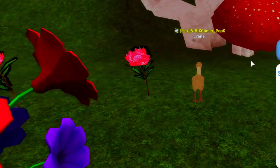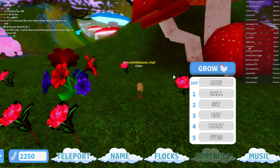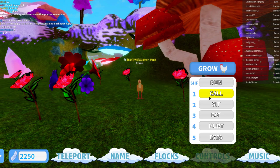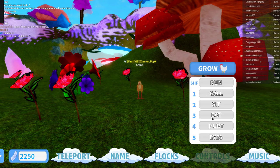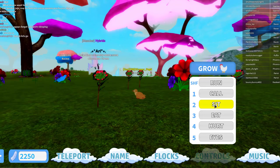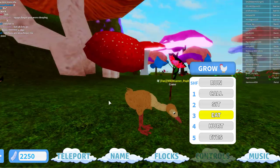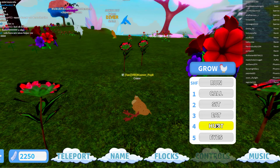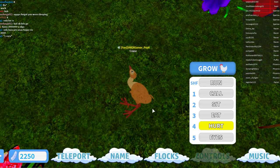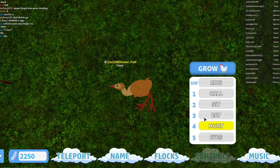There we go, this is so pretty. The next emote we have is call — sounds like that. Sit — little bit of a crouching emote, cute. Eat — isn't that sweet? Just like a small pecking motion. Hurt — it's different. It doesn't lay down on its side, it doesn't move its wings; its legs are just in a V sort of shape.